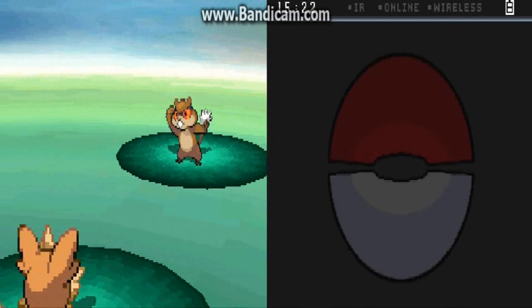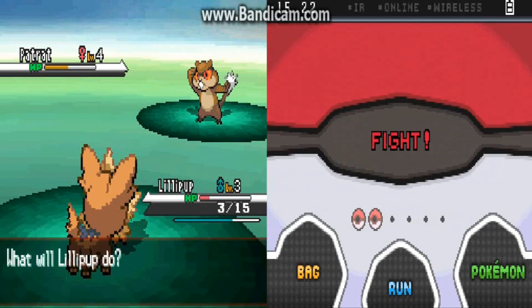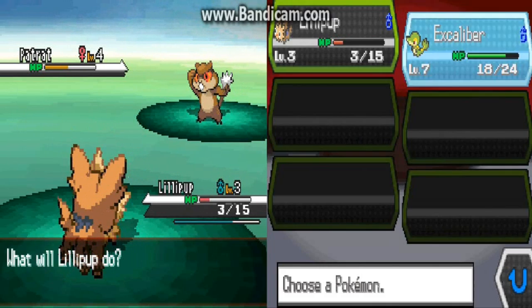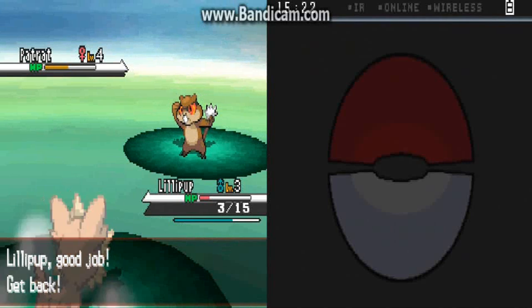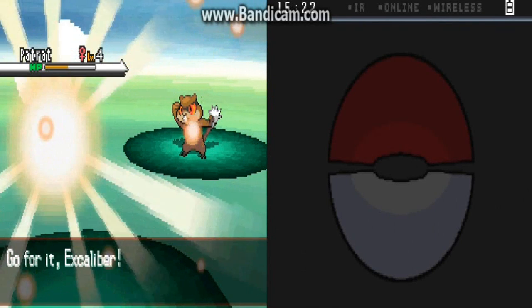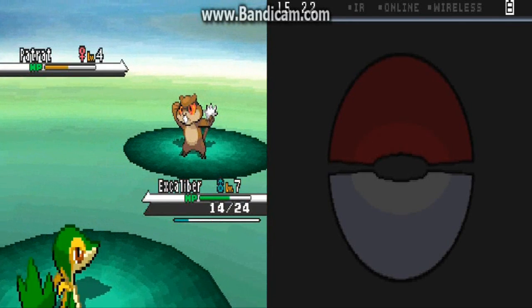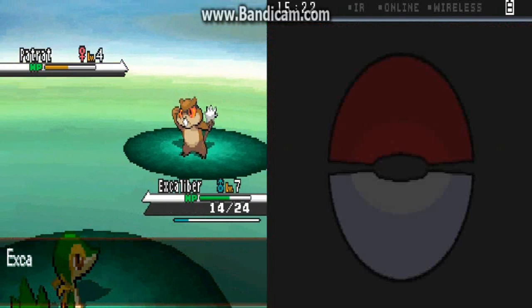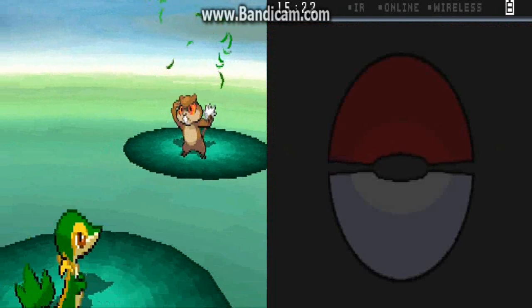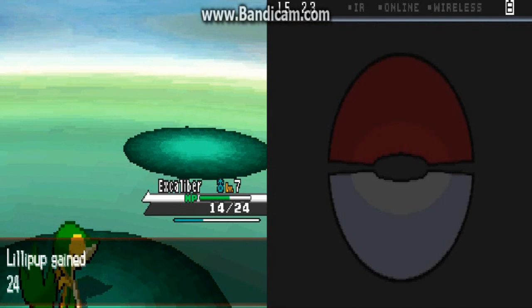Oh my god, this Patrat is boss, man. I don't know if I'm going to be able to take this thing out. I lucked out with that potion I didn't even know we had. I guess the random Pokemon running around the starting town — people take care of them, handing them potions and whatnot. And this Patrat is really annoying me. I whipped it. Whipped it good. Lillipup grew to level four! We did not learn anything, but at least Lillipup got up in level.